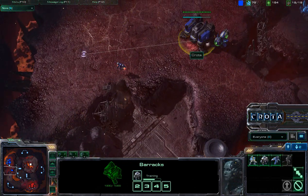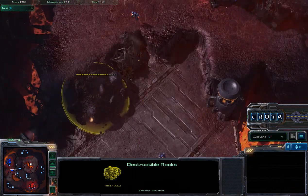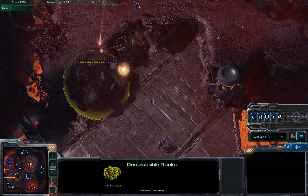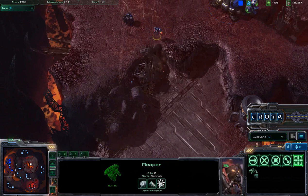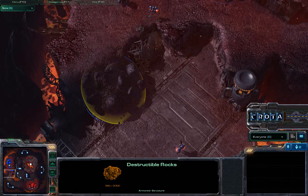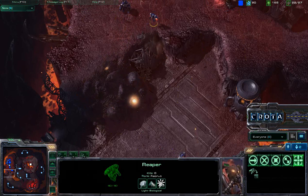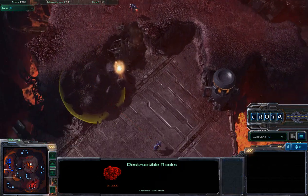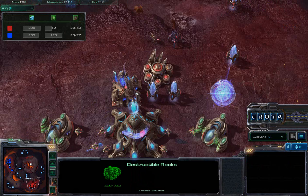The second Reaper was already built, but now I'm going for Marauders and researching concussive shells, taking down these destructible rocks as well. I did a little experiment — Reapers are able to take down the destructible rocks faster, but not by as much as you may think. It was a difference of about 7 seconds. The Marauders attack a little more quickly, so they catch up in terms of damage. Now one Marauder, two Reapers, and a second Barracks up, moving to take down the destructible rocks on the back door.